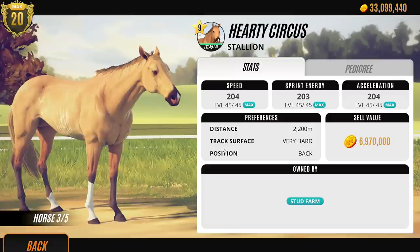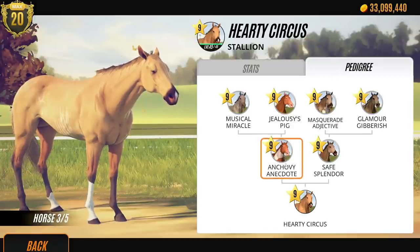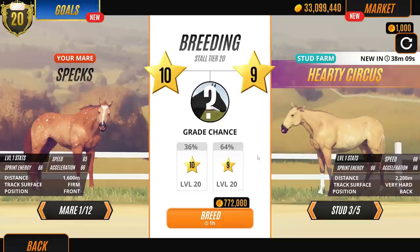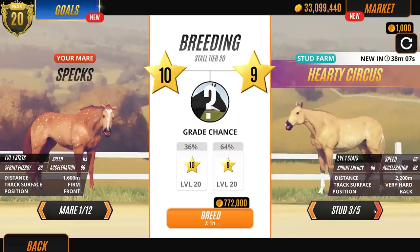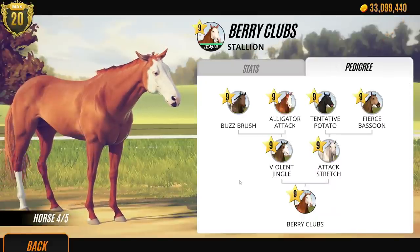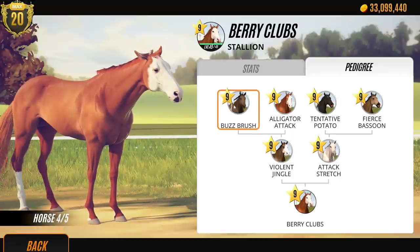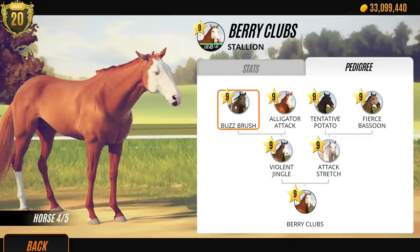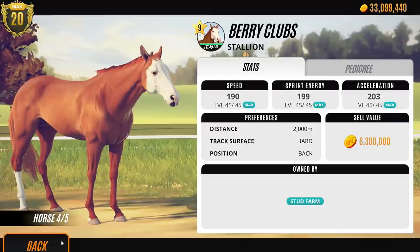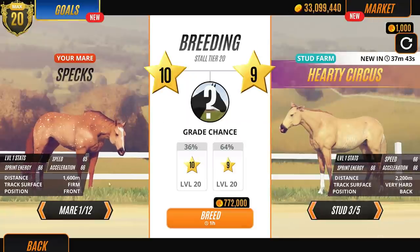Hearty Circus - let's have a look here. So we're just using random stallions. I think this pattern's going to come through on the foal - I've got a good feeling, so I might breed Rain with this one. We've got this chestnut going on here. Check out the pedigree. I've been thinking about other horse games. I've been doing a lot of racing games - there are some good ones on the iPad. I'm definitely going to show you guys the ones I've been playing since I was a little kid.